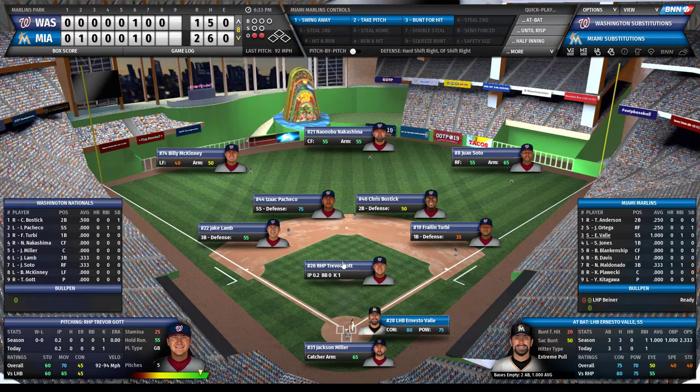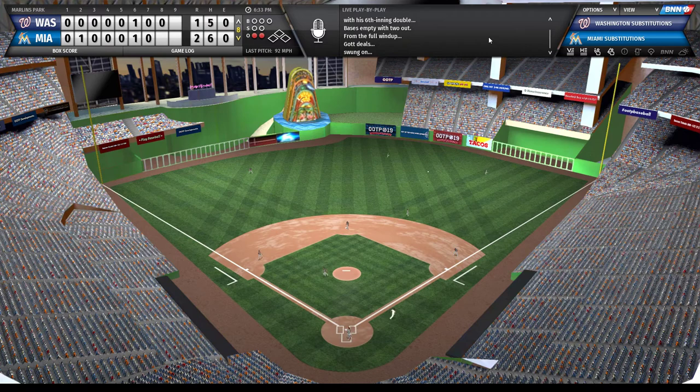Looks like another quick inning offensively - they've brought in a new pitcher. But Ernesto has something to say about that - that looks like it's going to be a double, yes! Hopefully we can get a nice hit here and knock him in, get that insurance run. They're going to intentionally walk Jones again - that's the second time. Brad Blankenship, come on, it's your first game ever with the Marlins.